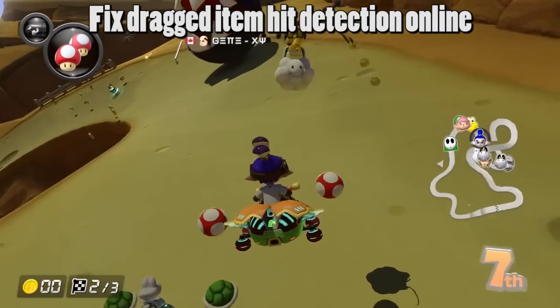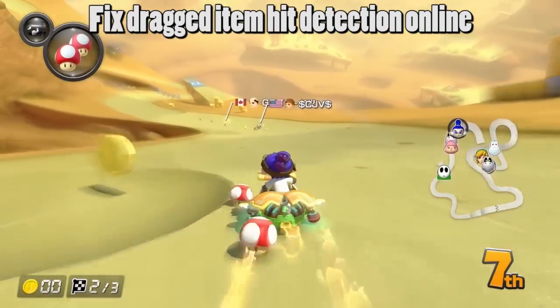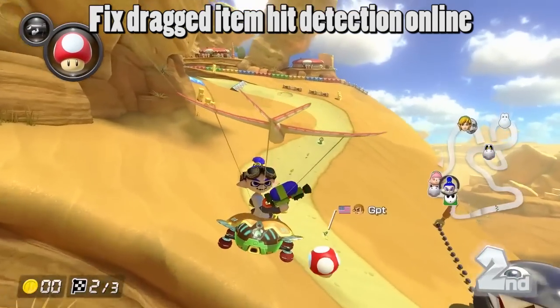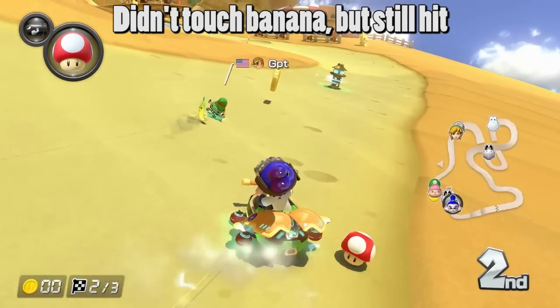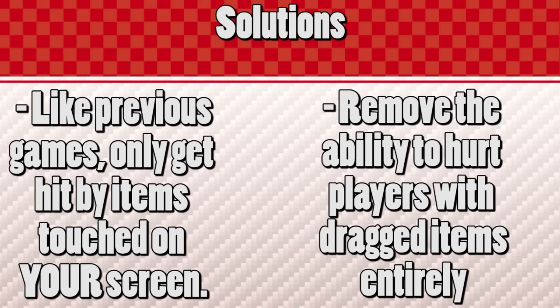Next, item dragging hit detection in online play really needs to be fixed. If you hit a player with a dragged item on your screen, it will register on their screen even if they did not touch the item on there. It is very common to get hit by a dragged item that you were not even touching in online play, which ruins the experience. One way to fix this would be to make it like the previous games, where the only way to get hit by a dragged item would be to touch it on your screen.